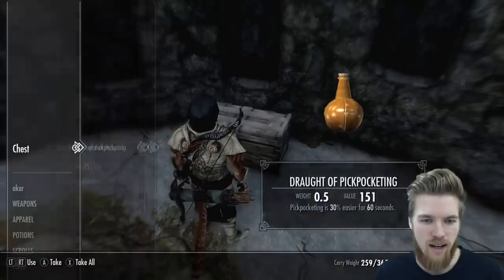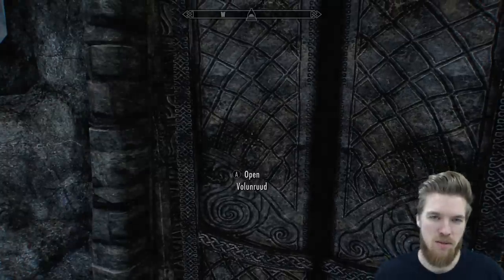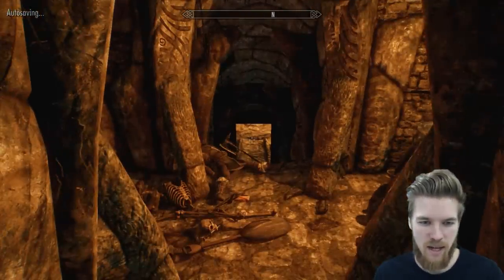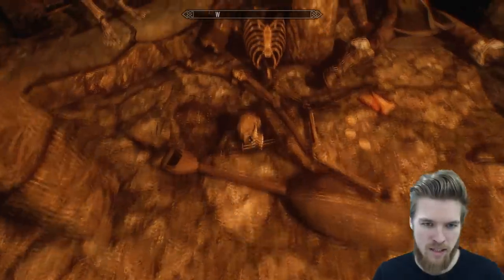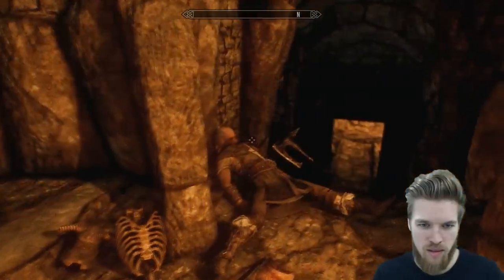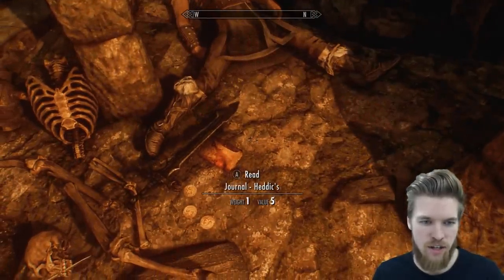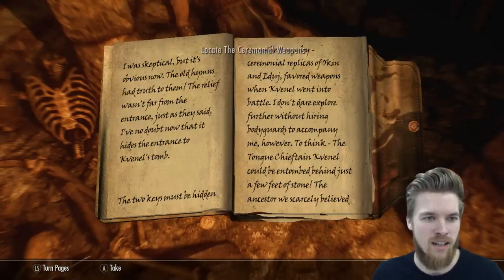I love all these new graphics mods I've got installed. If you guys want a video on how to install all of these graphics mods, I've made a very beginner-friendly tutorial on exactly how to do that, and I'll link that below in the description. Okay, so here we are — we've just entered the dungeon. There's a journal here — Headache's journal, in fact. Let's have a read: we've started a quest, 'Silenced Tongues' — locate the ceremonial weapons.